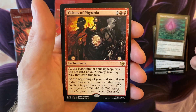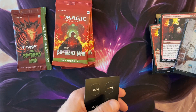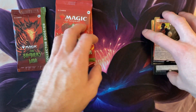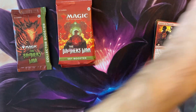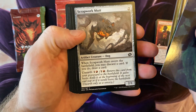We got the Thorn of Amethyst — okay, that's something unique. Visions of Phyrexia, and then a foil — that's hilarious. Typical tokens, which they haven't done in a while. I believe that's when they did tokens during that weird phase.